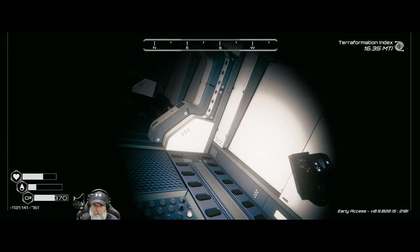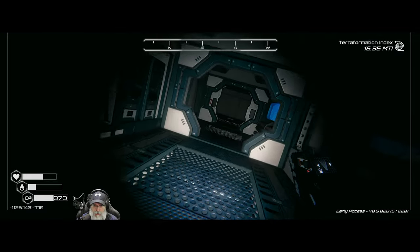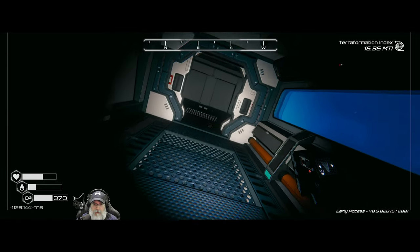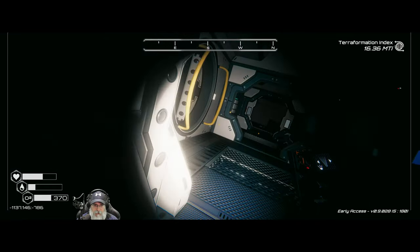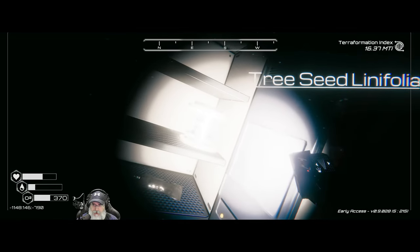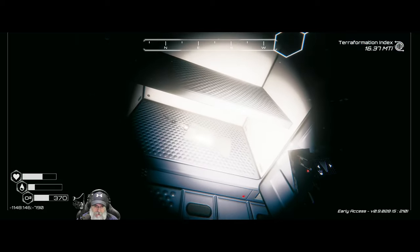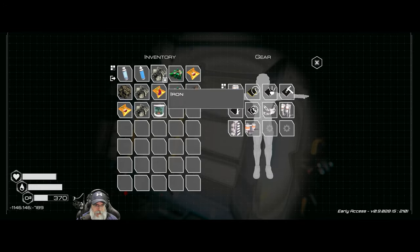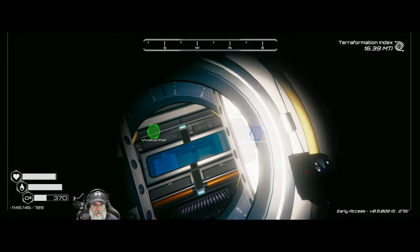That brings us into this room which we can't do anything with. There's another room with one of those nuclear thingies. Let's stay left first - looks like not a whole lot we can do to the left unless we keep going this way. What's this? This is a tree seed - lenifolia. That light is so bright. Oh, that's a space food. Let's take the water right now too. So we got ourselves our first tree seed - that's awesome!